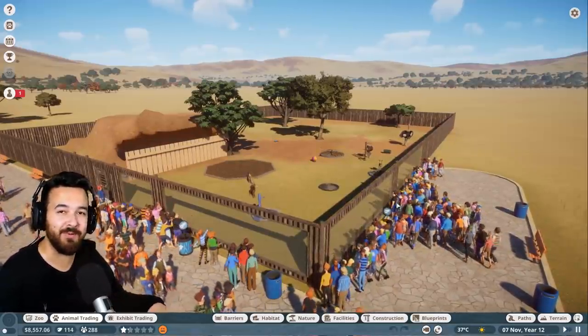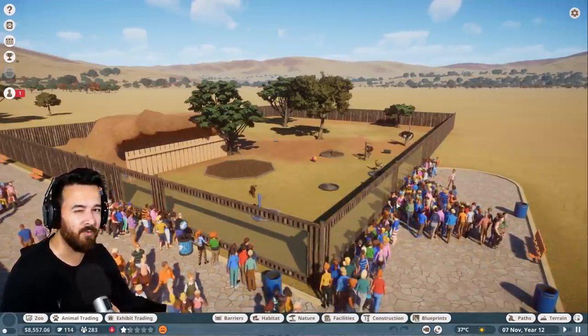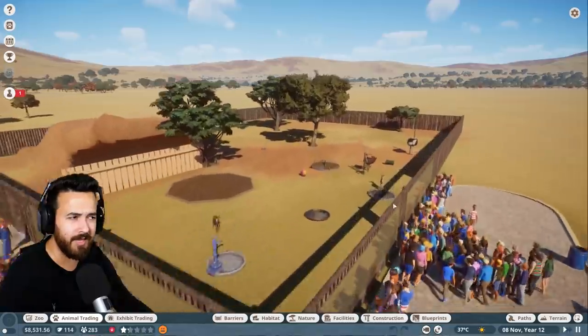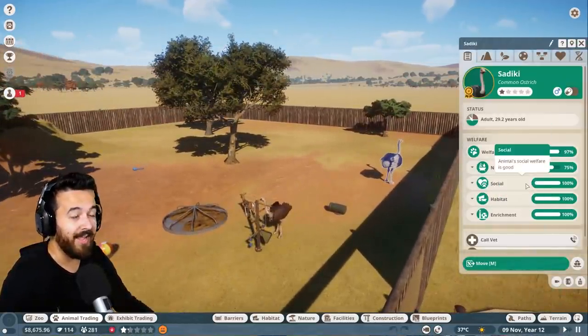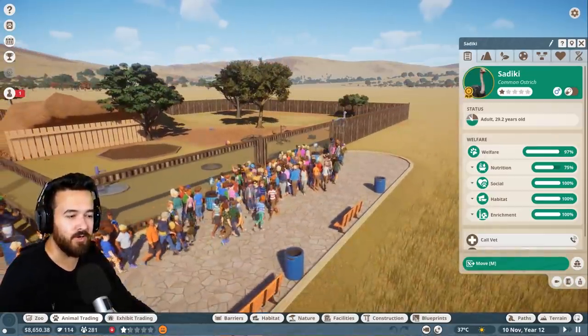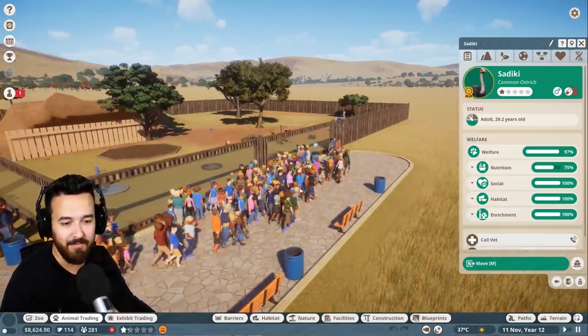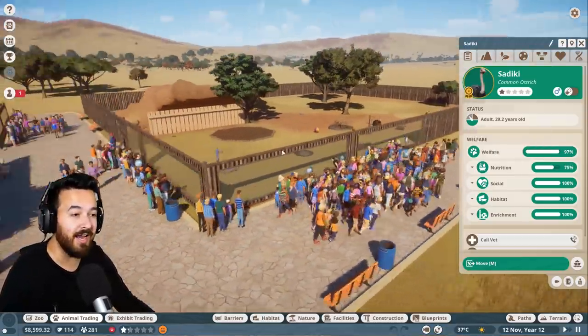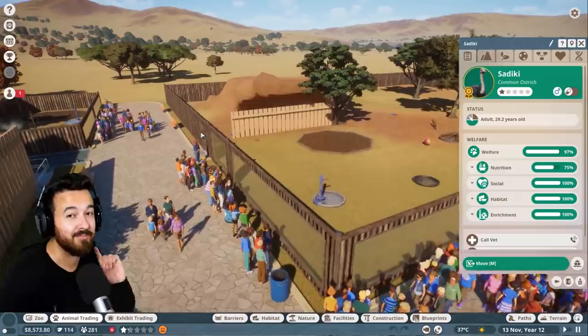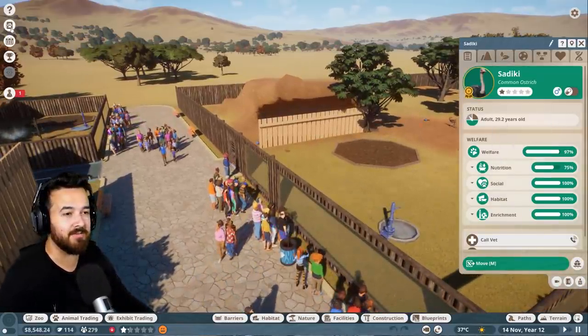Planet Zoo, by the way, is all about building and managing a zoo. But it's not really about profit or anything like that. Most of the game revolves around keeping the animals happy, and that is pretty much what everything depends on. You don't have any guests if the animals aren't happy — if you're not taking care of them and making sure they're okay, no one wants to come and see a sad animal.